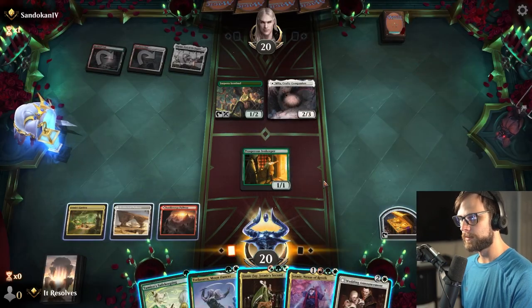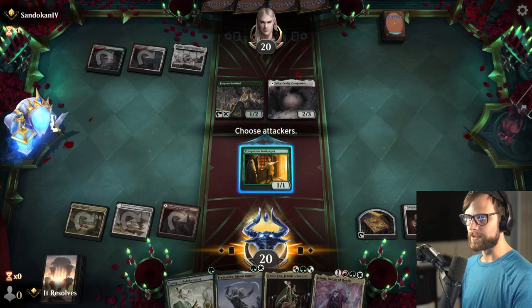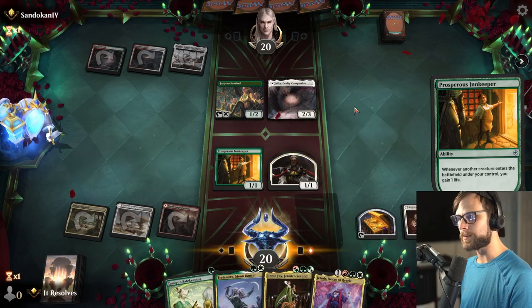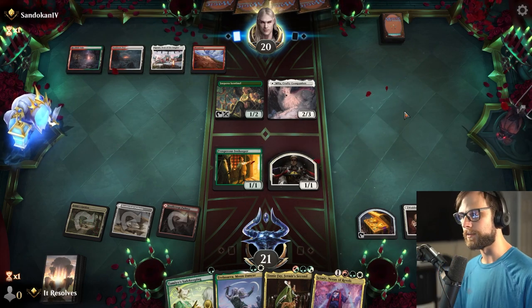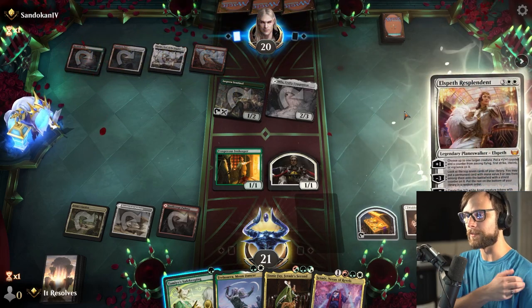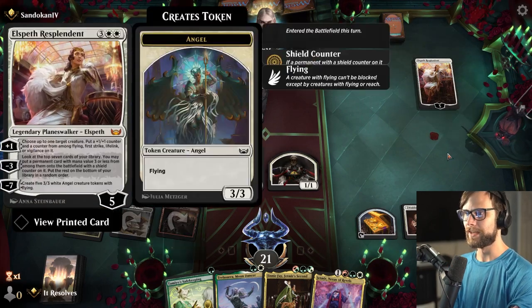With that in mind, I think the play is actually going to be Wedding Announcement now. We do get to leave up the Safekeeping, we also get a counter out of this which gains us a life, and now we are well set up for the Jenny Fae play the next turn even if we don't draw a land. We also just have the Nexus, which is quite good as well. This I don't love for obvious reasons, but curious to see what they hit.